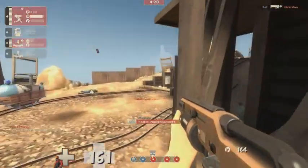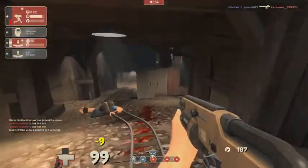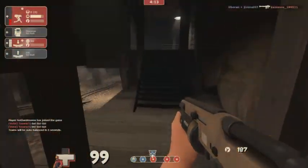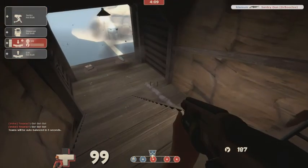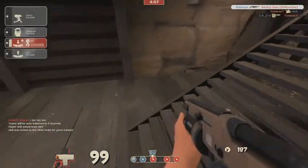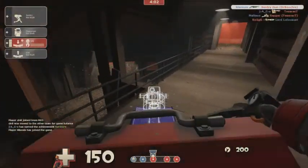With the Gunslinger you get the extra health, so it's actually really easy to go around and take on enemies. That's something I do as an Engineer a little bit too much — I just run around kind of like a Scout with the shotgun or the Widowmaker and just get kills, because I think that's actually quite fun. And you just place down the mini sentry somewhere to support your team.